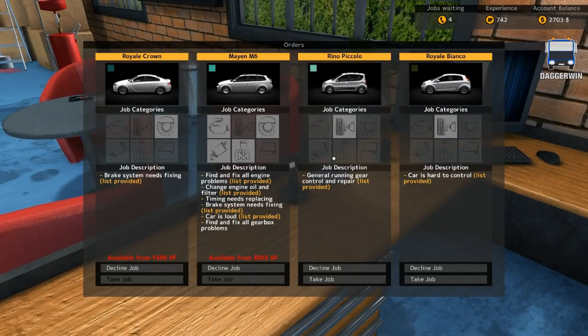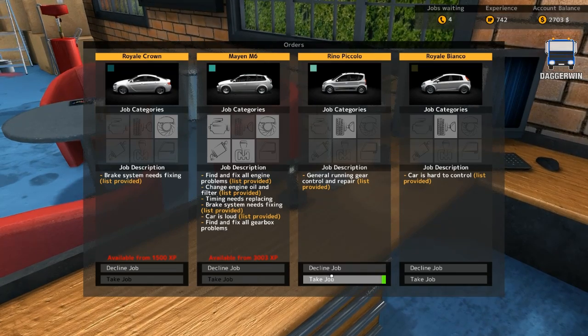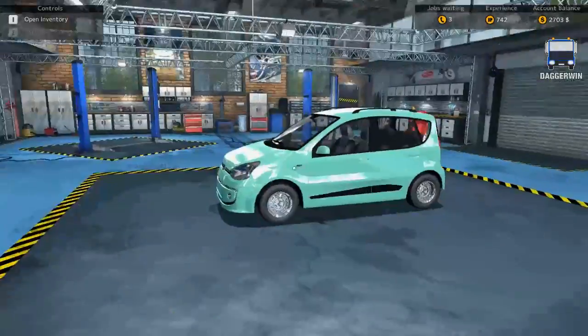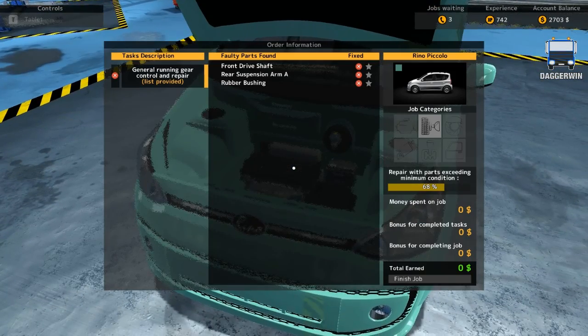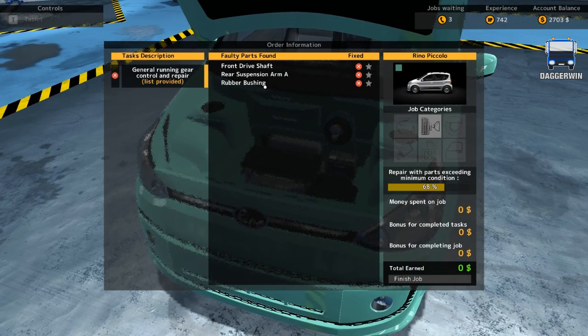Car number three — general running gear control and repair. Hopefully it's not like the other one I just did. I can only imagine it was a glitch because I think I did it, but there could have been something. Usually it will tell you if you missed something. So under the bonnet here, let's see what there is — front drive shaft, rear suspension arm A, and rubber bushing. That is very similar.